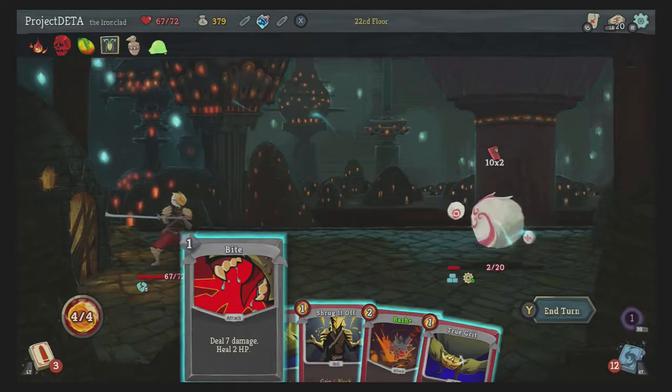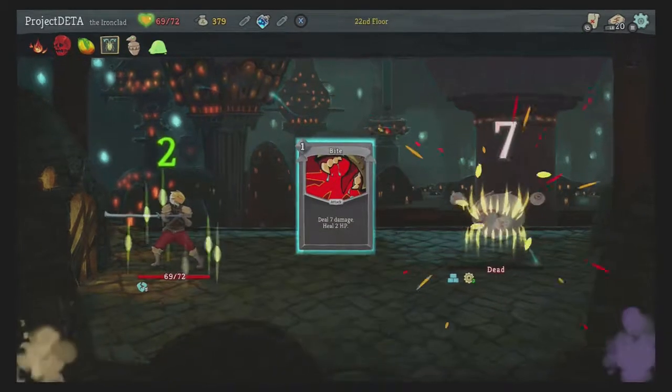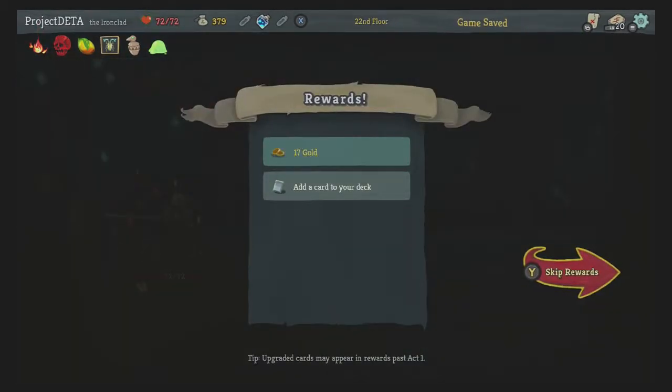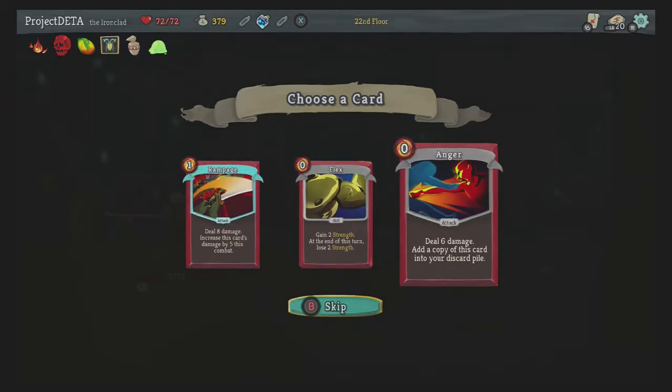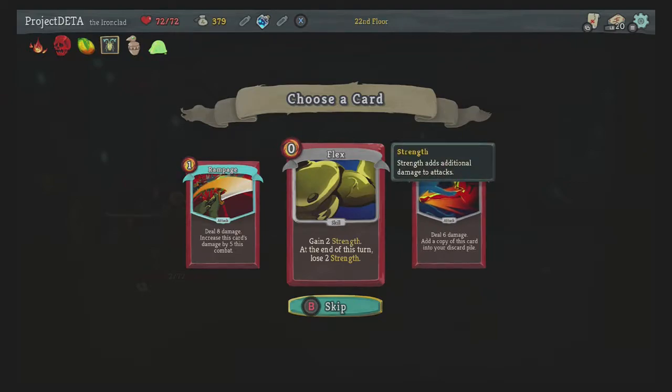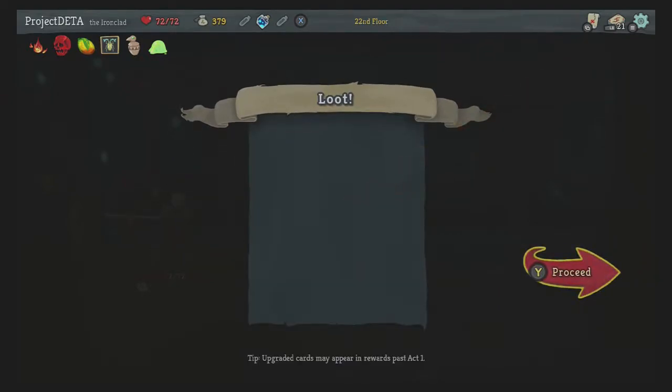You can just eat it — it's like a free health gain. Rampage is cool but our deck is too thick for it. Anger is a zero mana attack which will eventually kill us because we'll have too many but we can't exhaust them since we have True Grit. Or flex again. We're doing flex again — there's no such thing as being over-buffed.